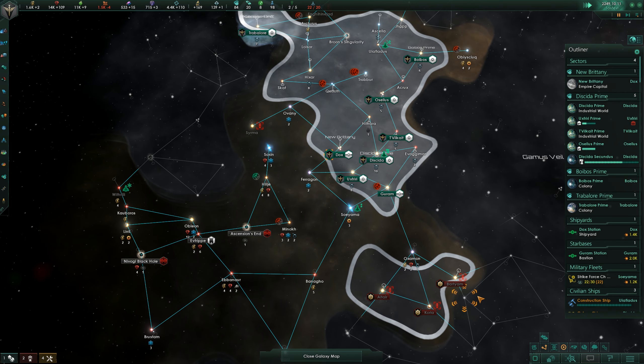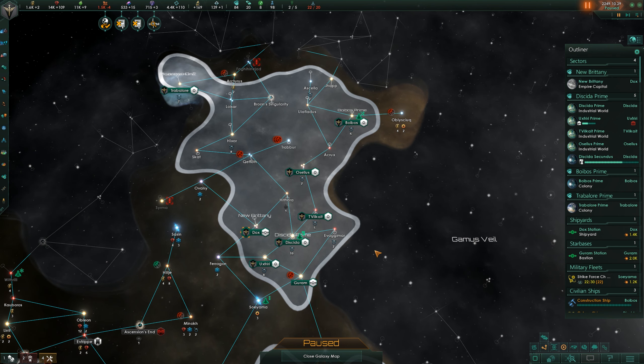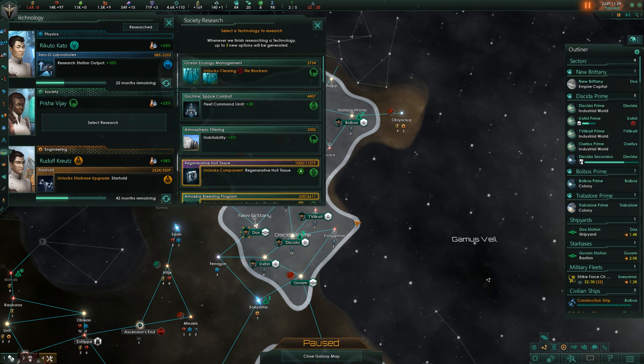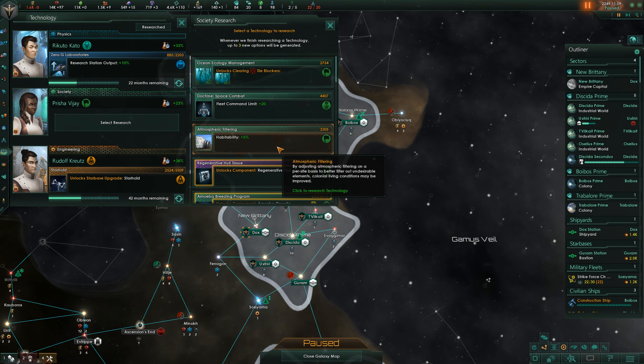I got this little ping for some of the temple of unity things. Anomaly — very easy, I'm going to research that. If we were to minimize you, we don't see the little pop-ups for that type of stuff. Construction completed. Our edict expires — we'll go look at that here in a moment. Anomaly, of course. Research completed — fleet command limit. Habitability — oh, that's good. I actually like that. Let's do the habitability.